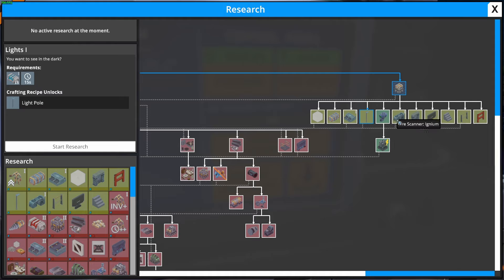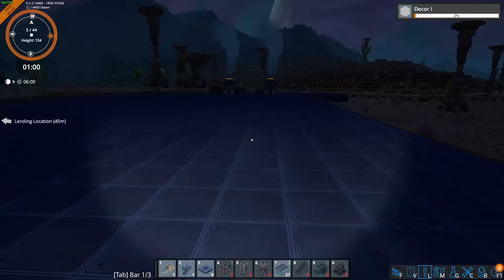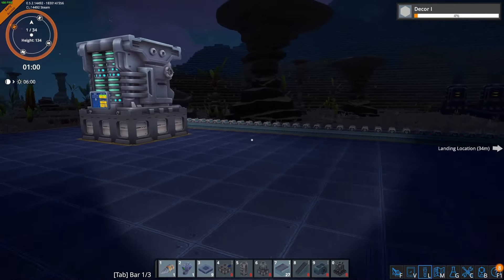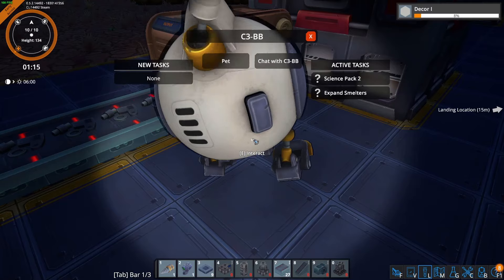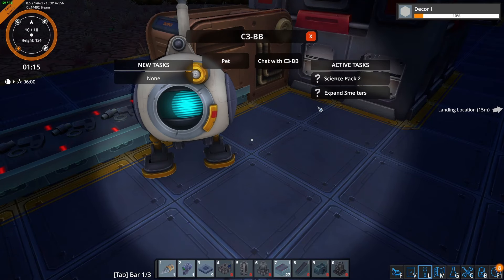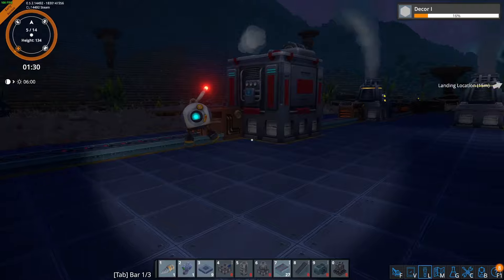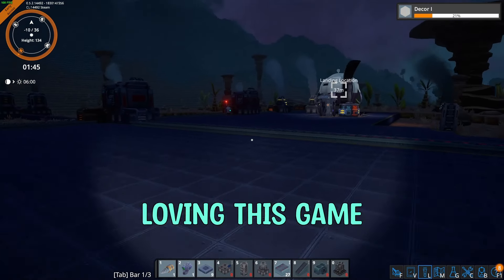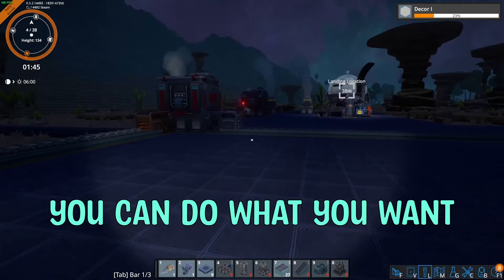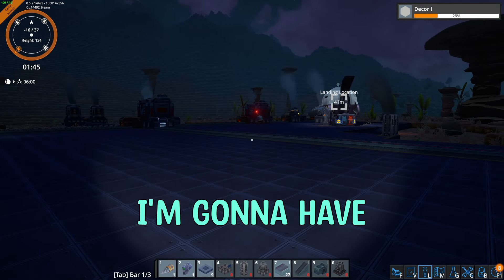Next we need to place a research center. It looks like we have enough resources to craft it right now, so we can craft that and figure out where to put it. I'm thinking about putting it over here in the middle, out of the way but still within access of our smelters. For the research center we're going to need plenty of resources and automation, so we'll probably end up having assemblers and bits and pieces, which we kind of want this middle bit for. I'll get some foundations built, expand this and fill this nice big gap here.